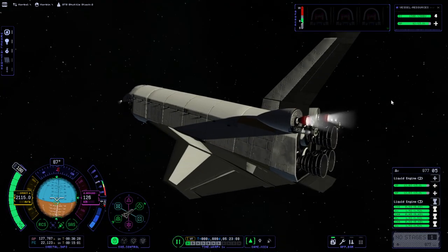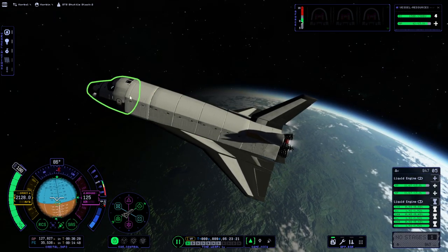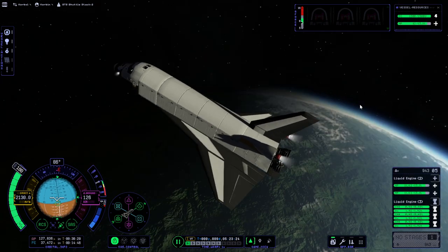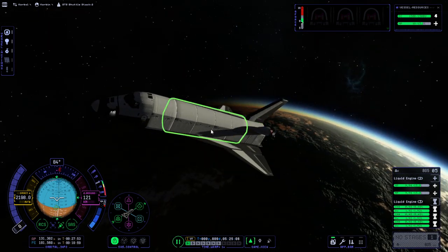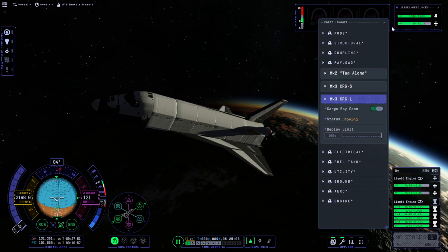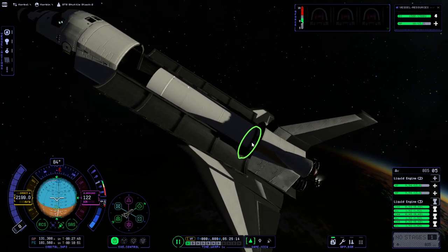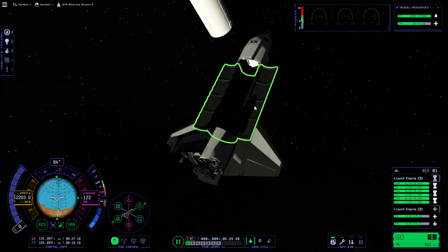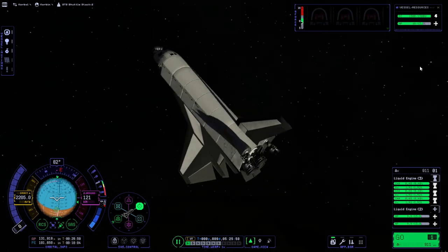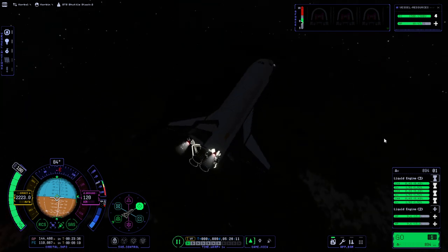There's a lot of gimbal on those OMS engines — the little puffs. We do have the reaction wheel in the cockpit; we don't have any other reaction wheel on here. We might as well release the payload now and make sure that's okay — drift away carefully. We will not time-warp in its vicinity either. We need to waste some fuel. Ideally, we shouldn't be coming back down with more than three tons when we hit the atmosphere.